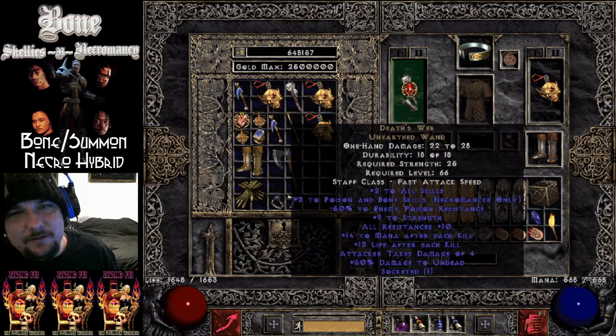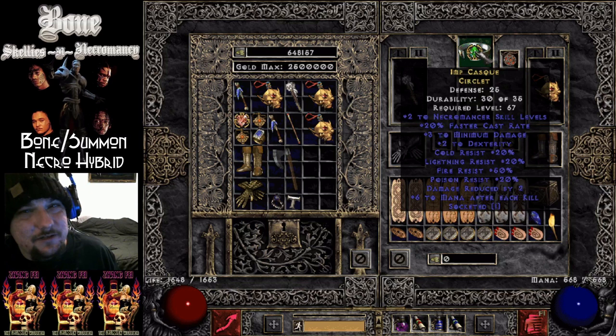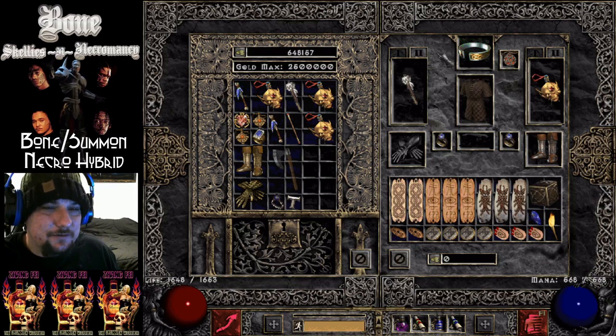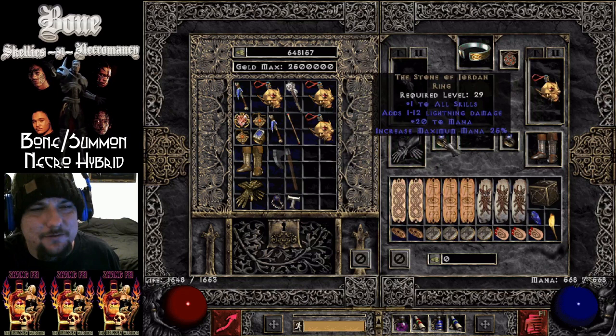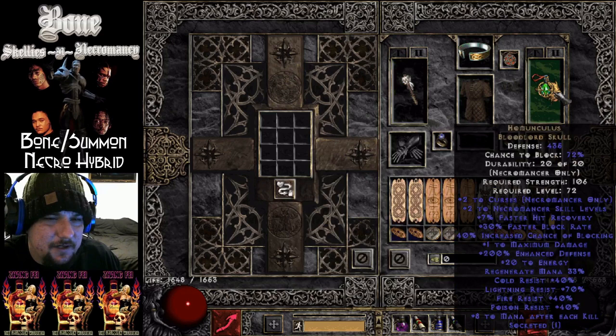This isn't even the gear that I actually use — this is just what I'd recommend if you're going to try to replicate this build, start with this. The real items I use are magic items, and it's pretty funny — with three to poison and bone with the right jewels, magic items are the king here. Stony Jordan, Mage Fist, yada yada. We're hitting the 75 FCR breakpoint here, so that's tight. 125 FCR is not necessary for what we're doing.